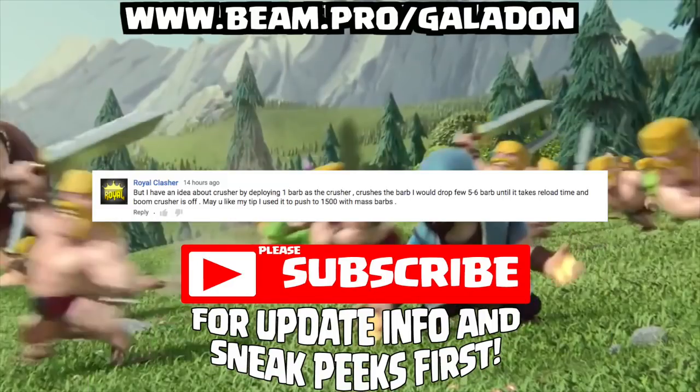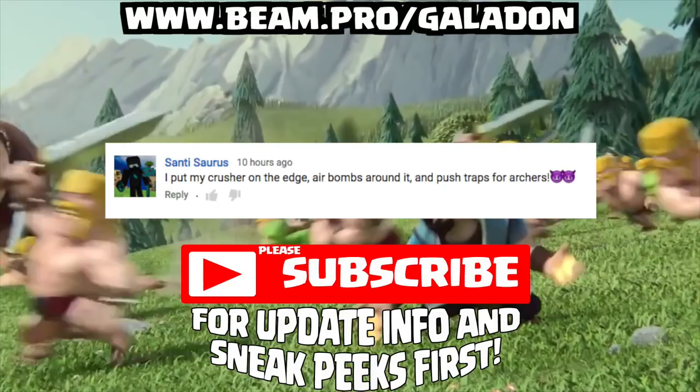That wraps up the bomber episode, but you guys are leaving great comments. Royal Clasher has an idea for the crusher: drop one barb, let the crusher crush it, then rush five or six after it while it's reloading — taking advantage of the big gap between crushes. Santisaurus puts the crusher on the edge, surrounds it with air bombs and push traps for archers, so the archers step onto the push traps and end up getting crushed. Love those troll bases — if you have one, please send it in for a future video.